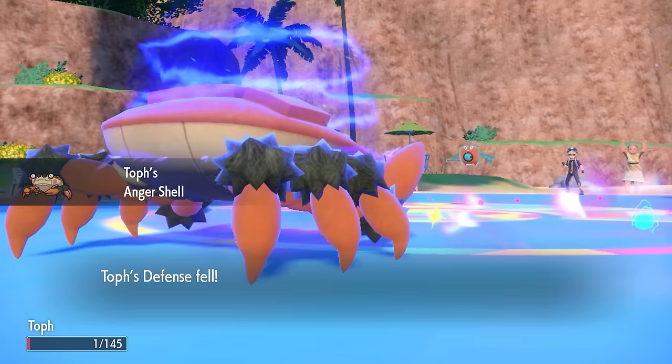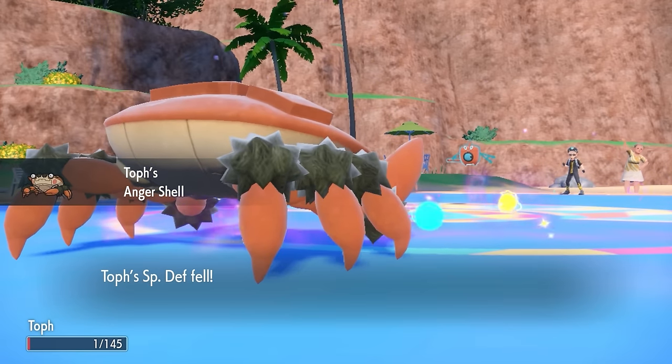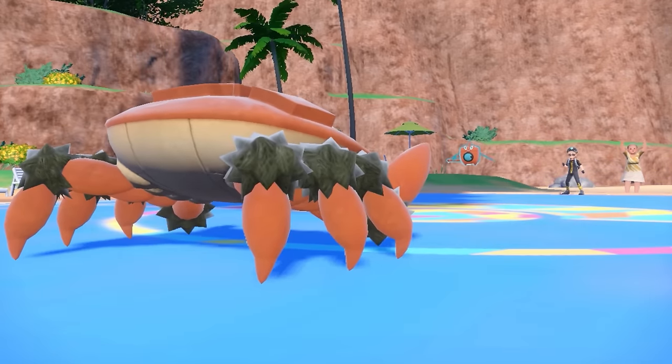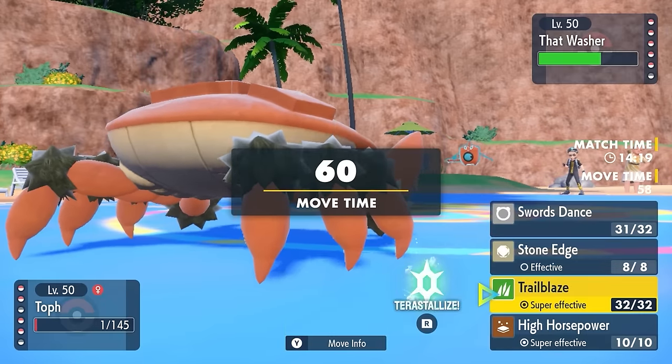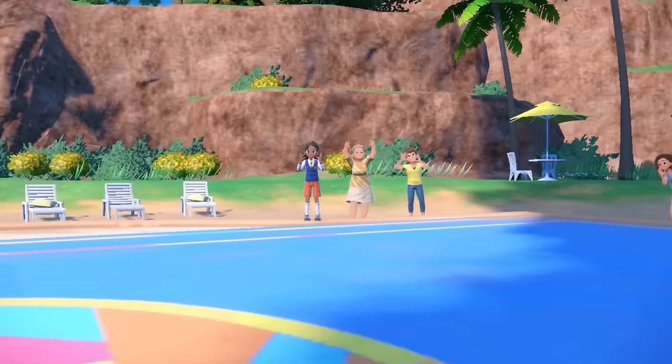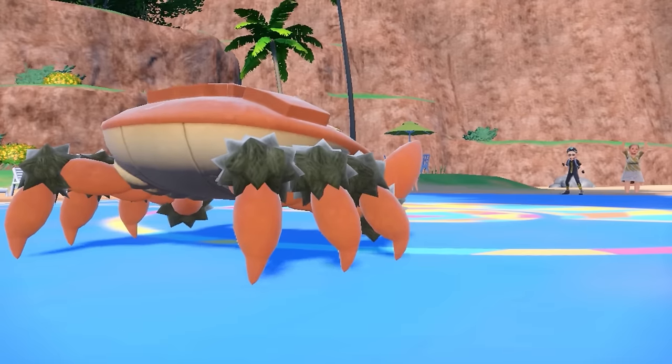The Focus Sash is also going to activate the Anger Shell. As long as we have 1 HP, baby, the Cloyster is alive. That is going to entirely mess with every single stat I have. But most importantly it gives us an extra attack boost, setting us at plus 3. And we're also at plus 1 speed. Now we're in a spot where I can go for the Trailblaze, and that definitely knocks out the Rotom and gives me a speed boost as well.